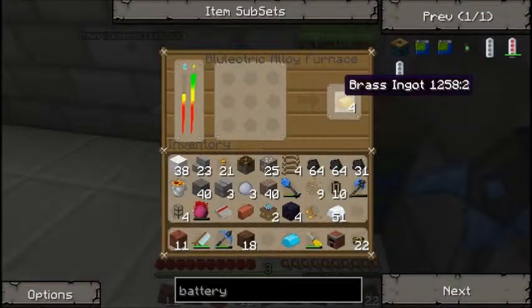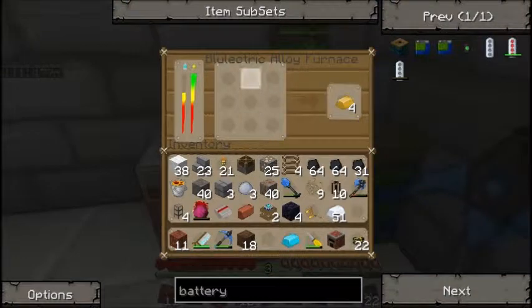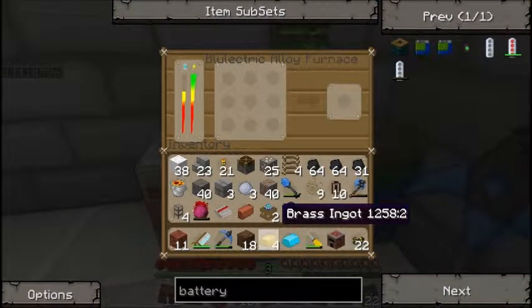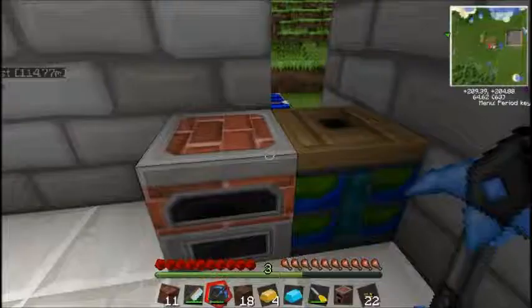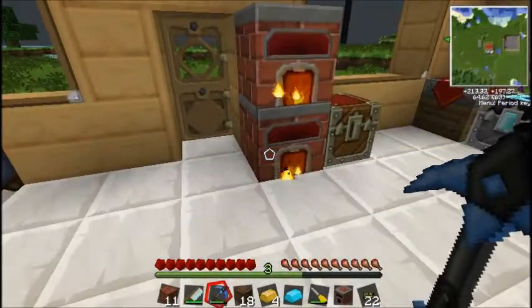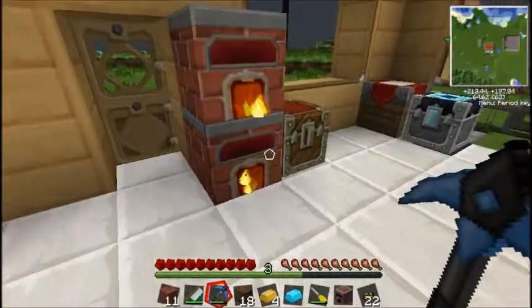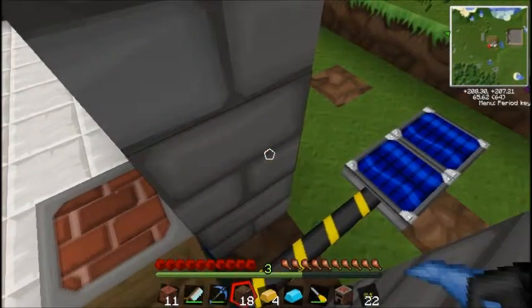Okay, here we go. I wasn't looking at it, but the furnace did charge up all the way and we did smelt four brass ingots. I don't know if that gives you double — it always gives you four, I guess. I'm actually making more wafers and I'm gonna make some more solar panels. I believe for now we're gonna be done with Bluetricity.